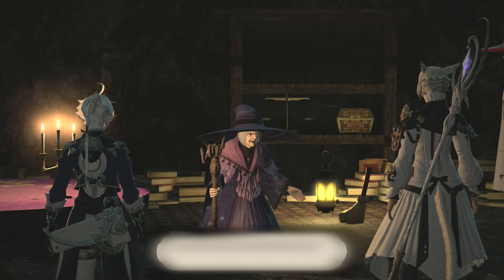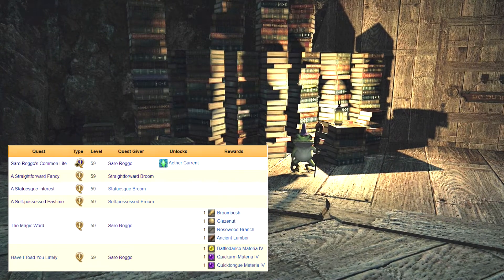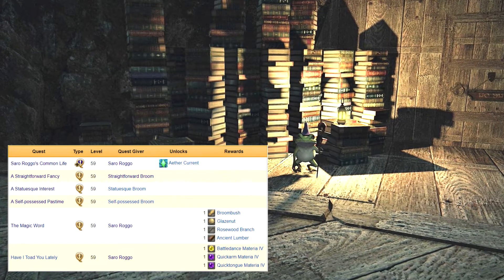You'll reach Motoya's Cave as part of the main story quest in Heavensward. You can kick off this series of side quests by speaking with Saro Rogo — he's one of Motoya's frog companions.